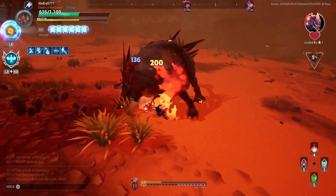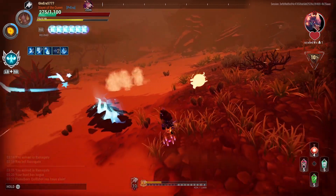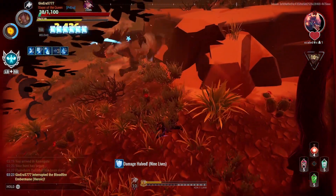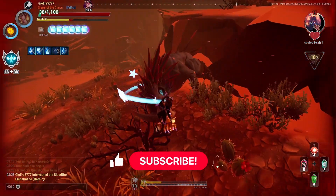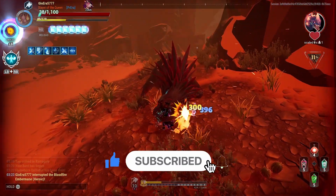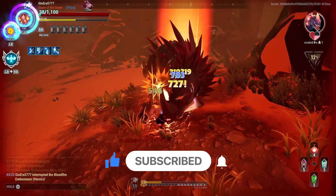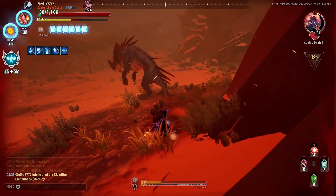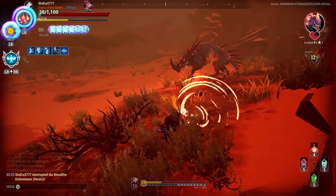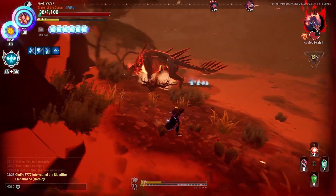Come on, give me some interrupt, bro. Maybe stagger. There we go, finally. Thank you. Let's go. Boom. And another one. There we go. Torch test. Nice, nice. Let's plant this thing.